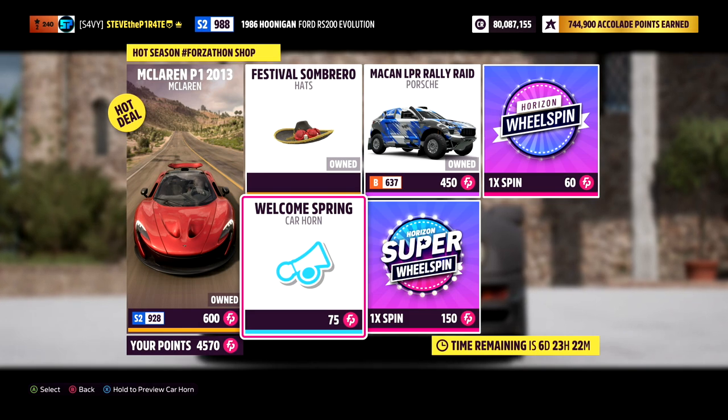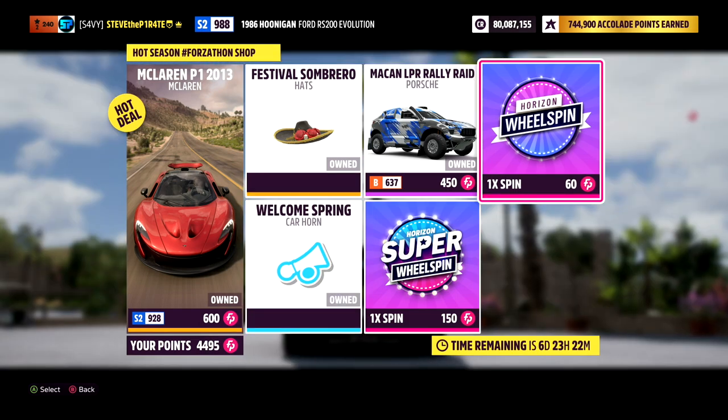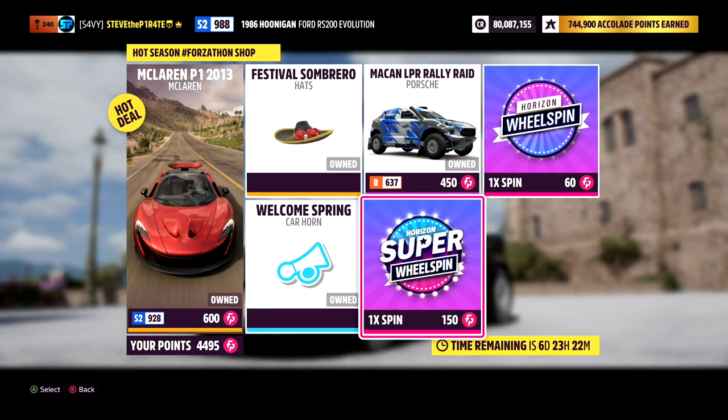And the Welcome Spring Car Horn for 75 Forza-Thon points. As always, if you're feeling flush with your Forza-Thon points, you can buy a normal wheel spin for 60 or a super wheel spin for 150 Forza-Thon points.